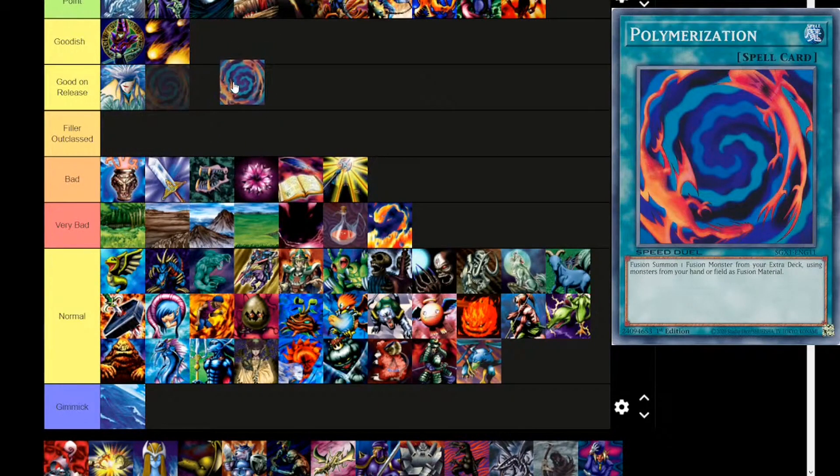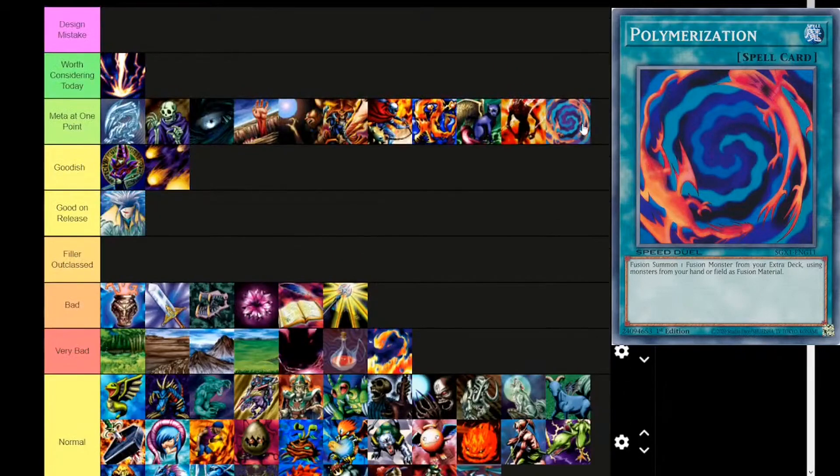Next up, Polymerization. It's definitely Good on Release, definitely Good-ish, and it's been meta in a few formats. I'm thinking Polymerization goes all the way up to Worth Considering Today — there are so many ways to search this card: Fusion Sage, a whole bunch of Elemental Heroes that specifically search or recur Polymerization, Fusion Reserve, and King of the Swamp. What does it do? It's a normal spell — fusion summon one fusion monster from your extra deck using monsters from your hand or field as fusion material. There are a lot of better options than Polymerization, but it still has some effect.